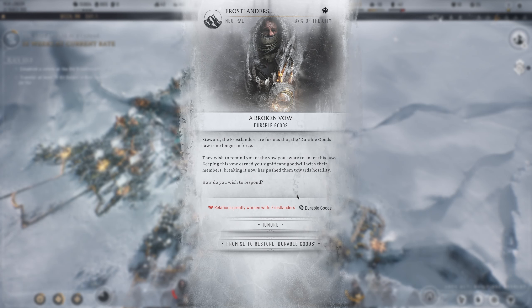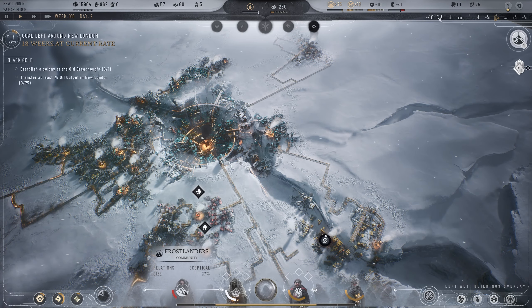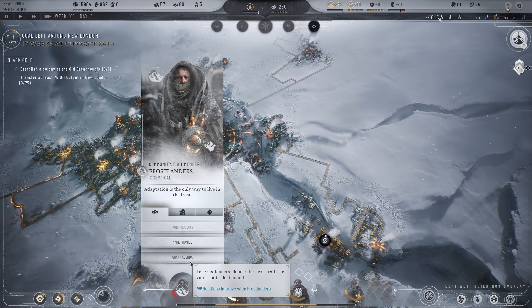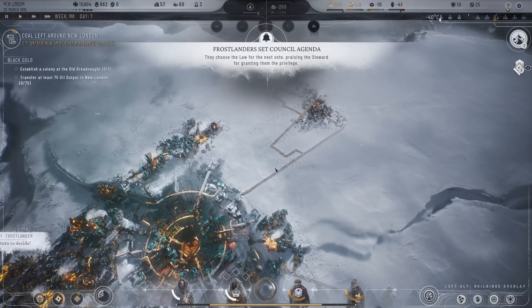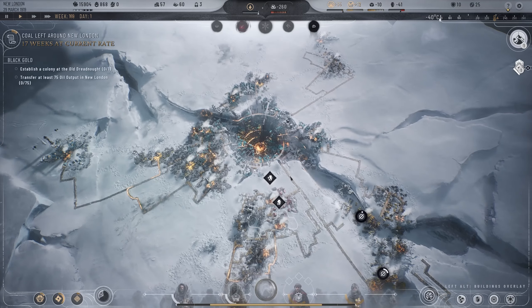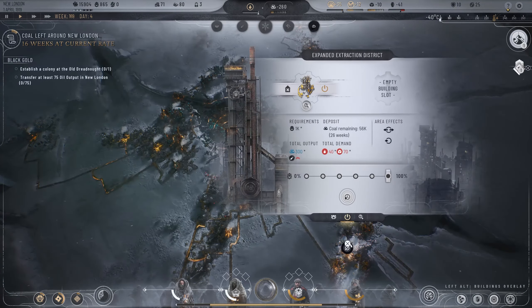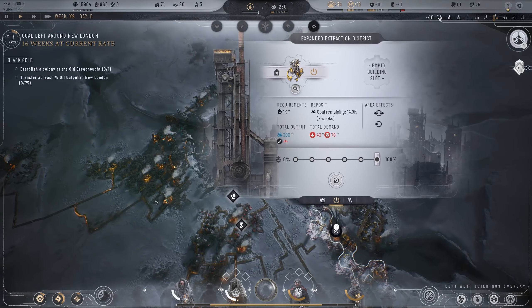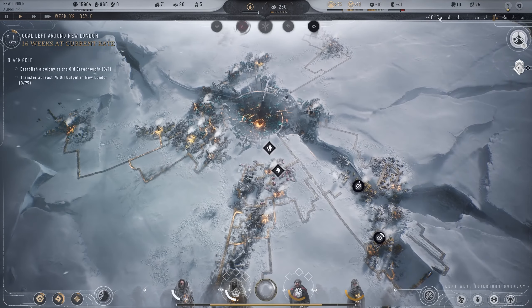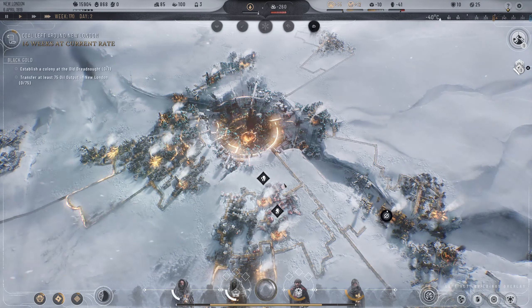We're in the positive for everything but goods — we should work on that. The frostlanders are furious the durable goods law is no longer in force. We're going to ignore that for now and grant them an agenda — they choose the law and if it doesn't pass, it doesn't pass. We need to wait until we have the prefabs ready. We only have 26 weeks there and 7 weeks remaining here. We have no more coal deposits, so we need to desperately work.